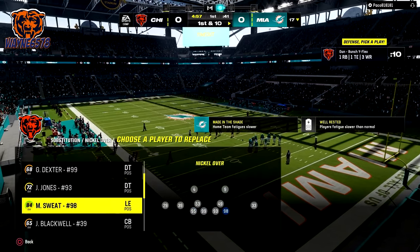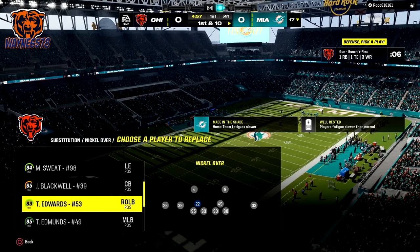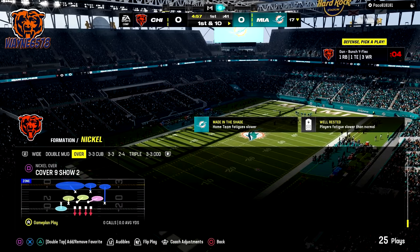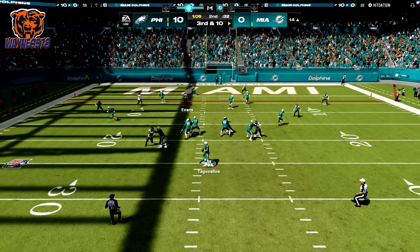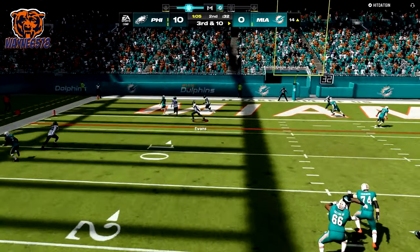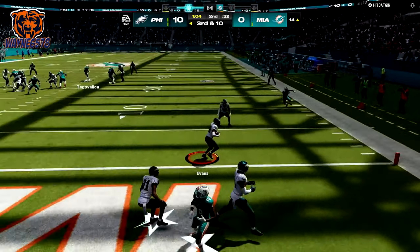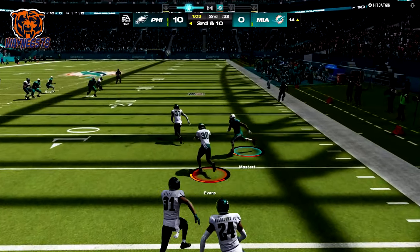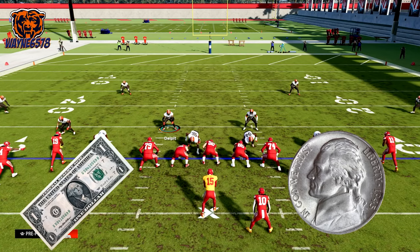Second, user fast and tall safeties instead of linebackers and defensive linemen. Safeties jump higher, get interception animations, and are faster and more agile than linebackers or defensive linemen. Formations that allow you to sub in safeties at linebacker are dollar and nickel formations.